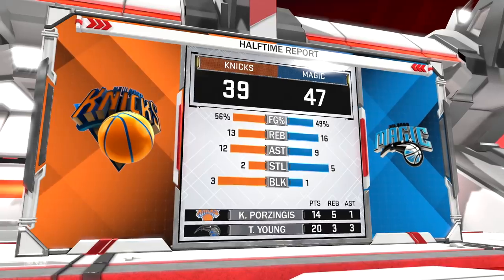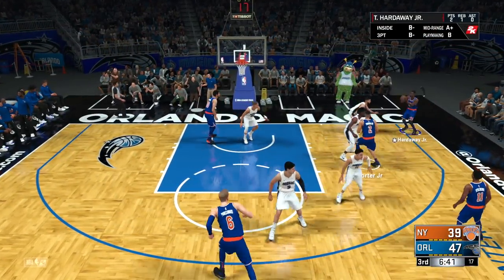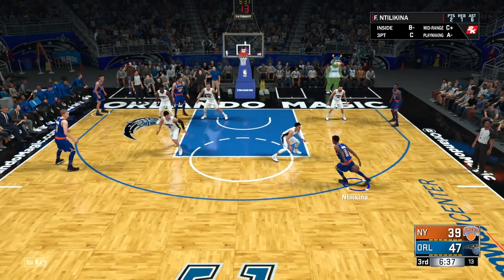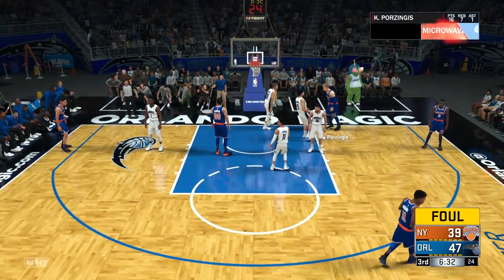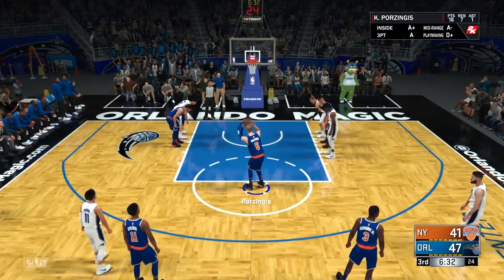We gotta shut that down — Frank needs to step up on defense for sure. Porter's back out here. Looking at Tim Hardaway Jr., look at Frank Ntilikina — he has 2 points but he is doing well with the assists. Here's KP going all the way — give me that and-one! That's what I'm talking about, we're out here getting money.